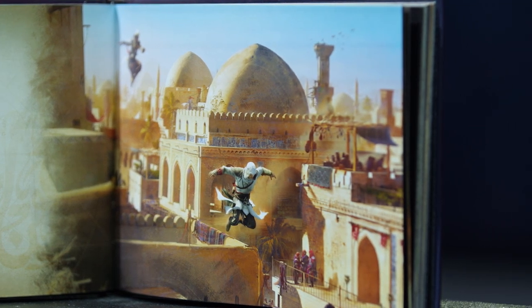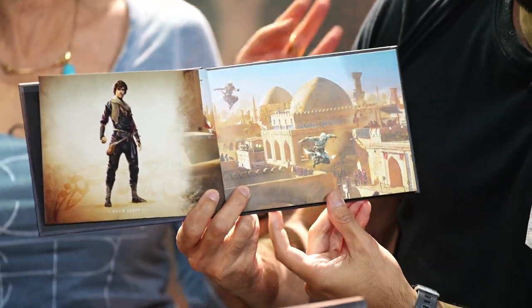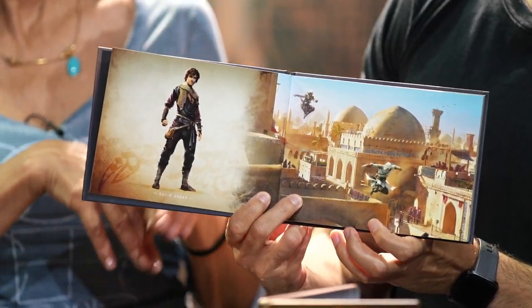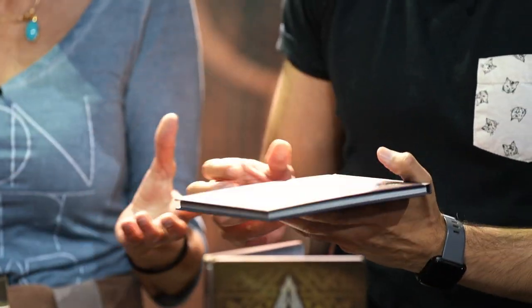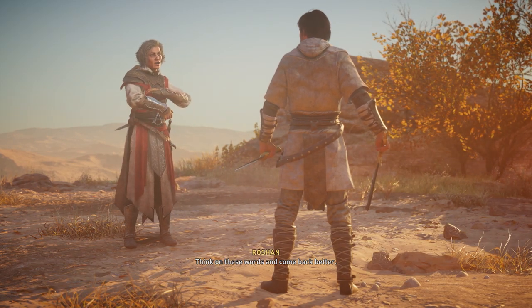As you can see, they always had it in mind that Roshan would always be judging Bassem's jumping style. You're not going to say Roshan is always protecting Bassem? Protecting, judging — there's a difference. Think on these words and come back better.